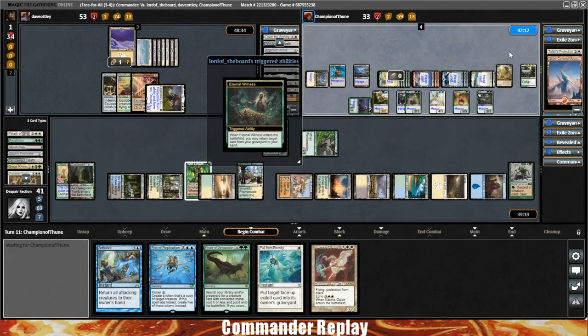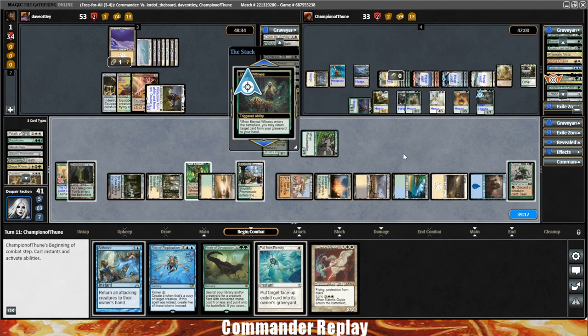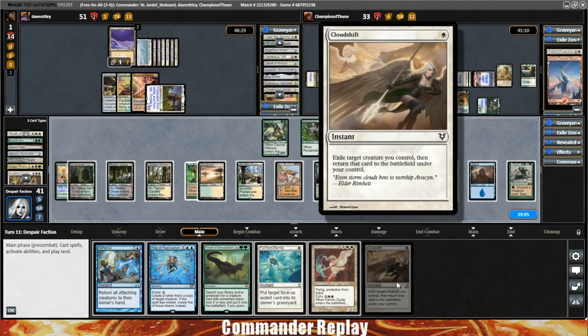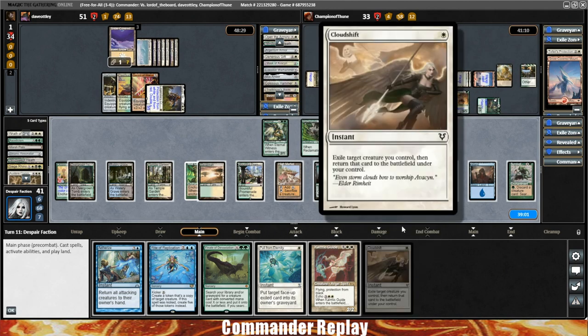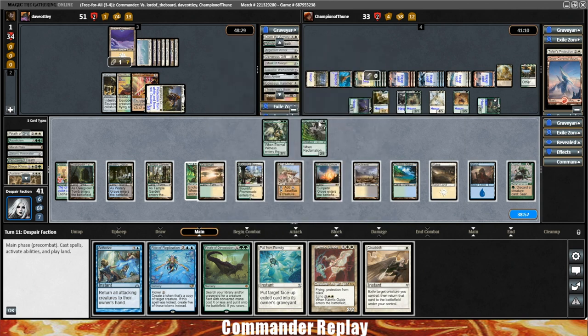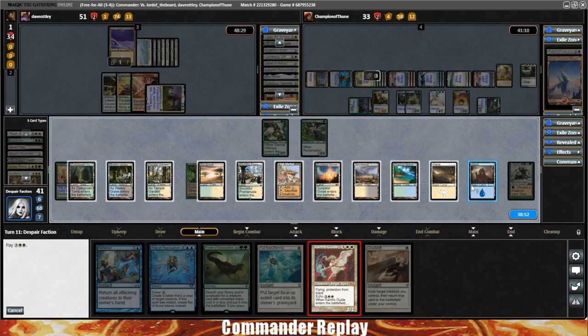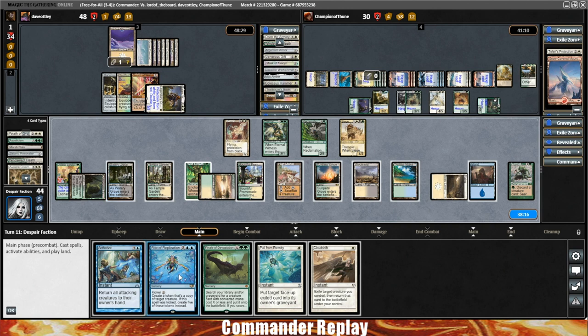Helm of the Host trigger — going to get another Eternal Witness. Let's see what it gets back — going to get back Tatiova. Going to send an Eternal Witness in to Dave. That's a Cloud Shift — that does improve the amount of damage we can do and opens up some other options with these ETB creatures. Let's get the Karmic Guide and get Siege Rhino. Siege Rhino trigger. We have eight mana left currently, which is one short of Rite of Replication with Kicker.